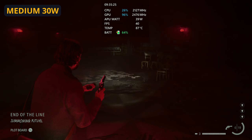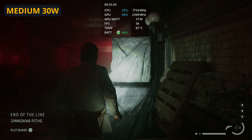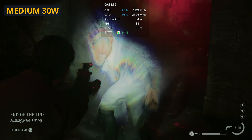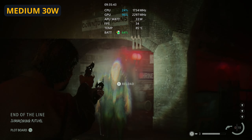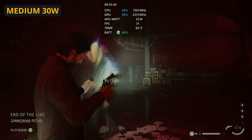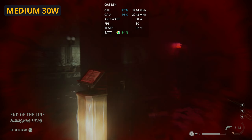This looks absolutely gorgeous on the Ally screen and is a great way to play the game. If you are able to stay plugged in or you have a decent power bank to run this at 30 watts, you are going to be able to run medium settings very happily at 900p. If you don't know how to set the 900p mode up, we'll put a link in the description below so you can get that configured. We also have CPU boost disabled, which ekes out just that little bit more for the GPU.